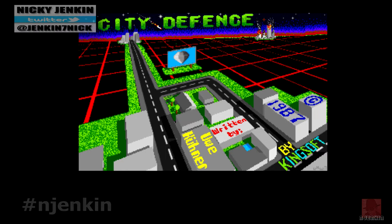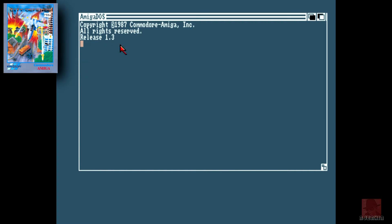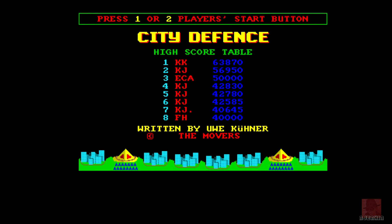It's nincompoop chat, dodgy gameplay, or the other way around. This game is called City Defense, published by Kingsoft in 1987. It's based on the arcade coin-up Missile Command from Atari in 1980, so it's a clone of that. We'll be using the mouse. We've viewed lots of variants of this game on the ZX Spectrum, although I don't think we've viewed any on the Commodore Amiga.